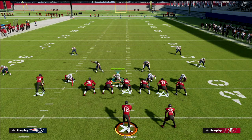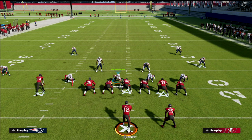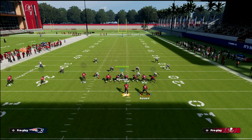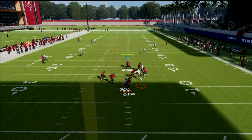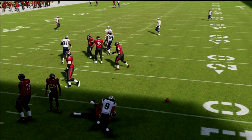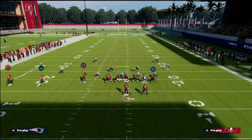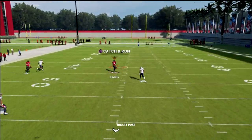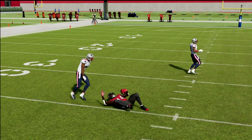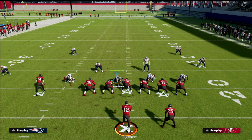With Cover 4 Quarters against a trips set, you're going to get quarters coverage just to the trips side. If the number three receiver goes on a vertical route, that quarter zone on the right side of the screen is responsible for him. If all three receivers go vertical, the potential problem is if a tight end goes underneath — you'll get a couple of coverage checks, and that could create a problem.